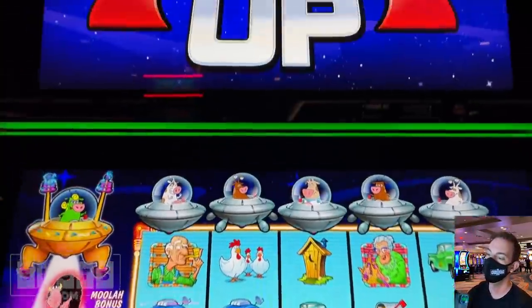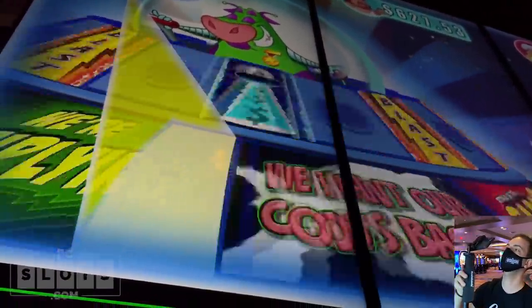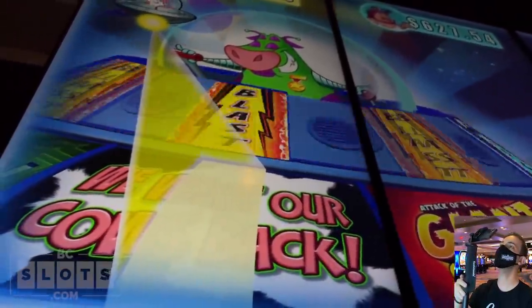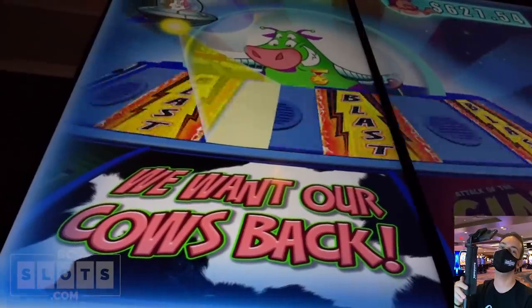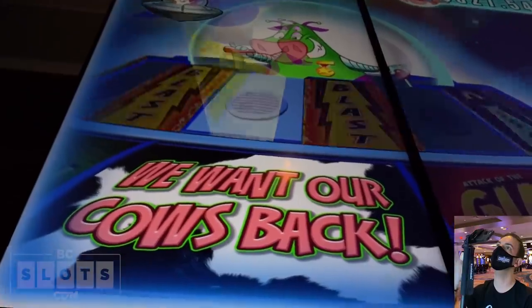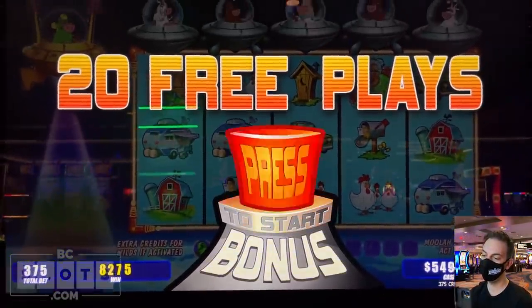Time to follow our man up above over there. Here he comes. Let's see what we land on now — give us something delicious, please. What do we want? We want our cows back. Yes, that's what I wanted. Can we get a blast or a spaceship there? That would be even hotter. And nothing. We want our cows back.